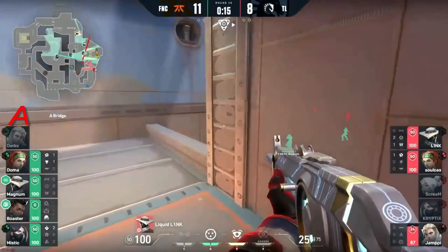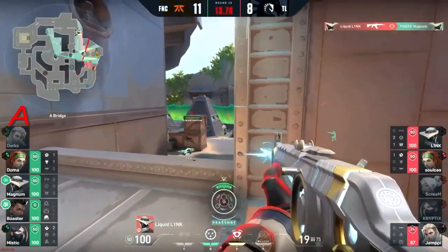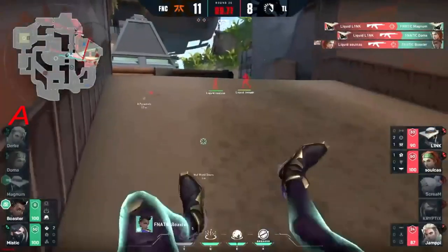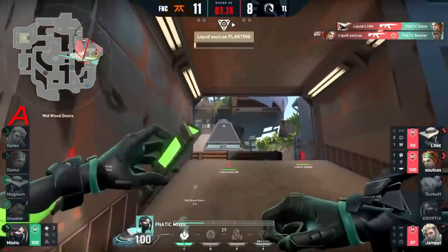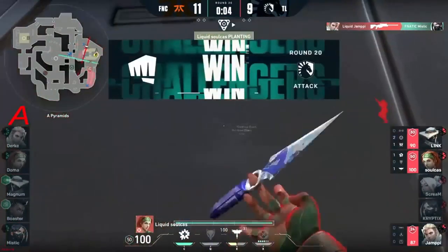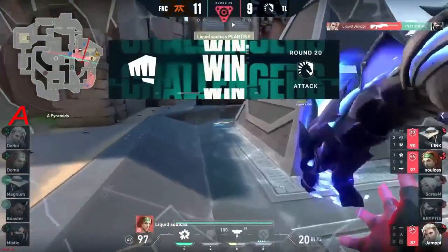It might be Link — he might be the gateway. But they seem so aware. That's one — he needs a second. He gets the second. Link — they've got 10 seconds, gotta get a move on. Soulcast finds Boaster, it's still game on. Can Mystic deny? No he cannot — and there it is, lovely round from Liquid in the end.